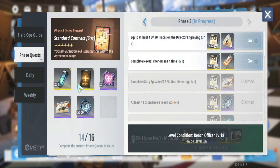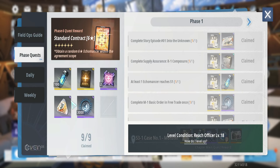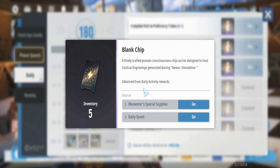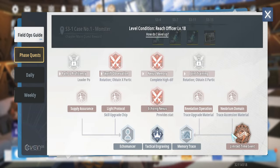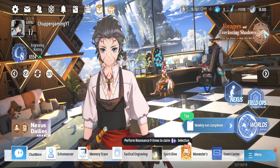The Focus Quests serve as your main direction early in the game, providing summon scrolls, extra resources, and a standard contract for a free six-star hero upon completion. Daily quests give activity rewards including blank chips usable in the shop. Completing dailies also progresses your Weekly Quests. The Field Ops Guide helps you track everything if you get lost.